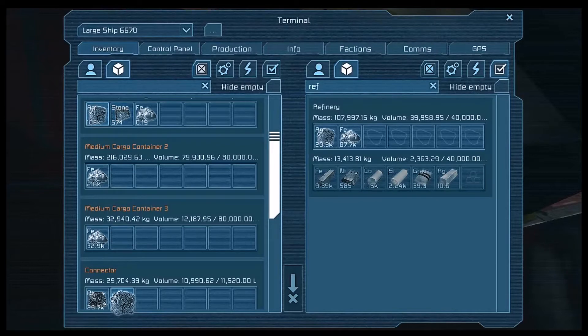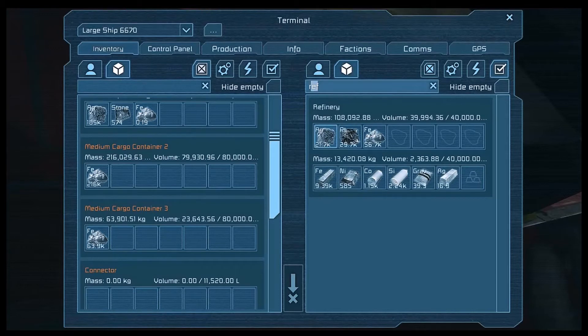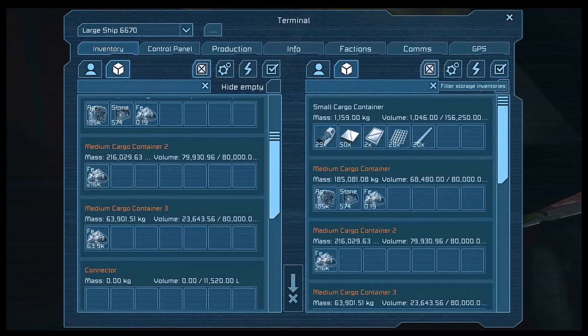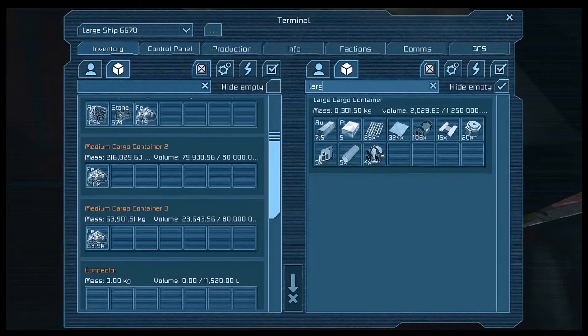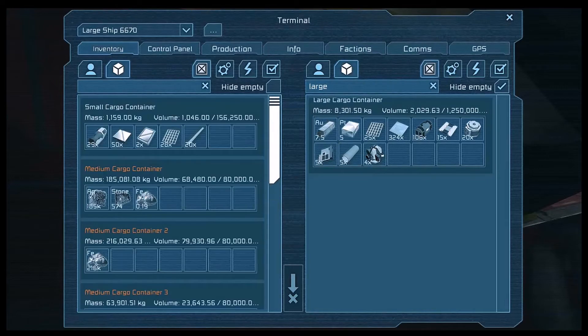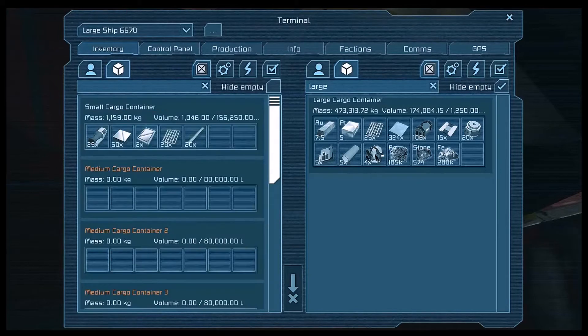And then we'll go like this. Hide the empties. So first it will be silver, then stone, then iron. Actually, we got oxygen bottles.